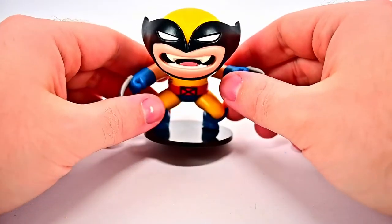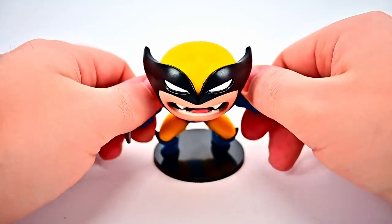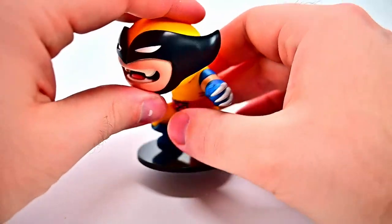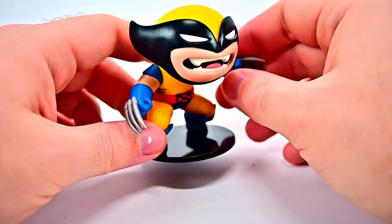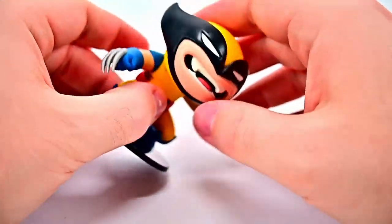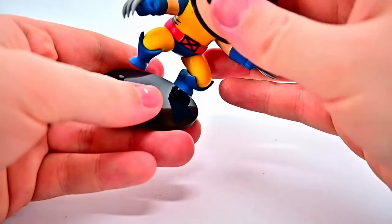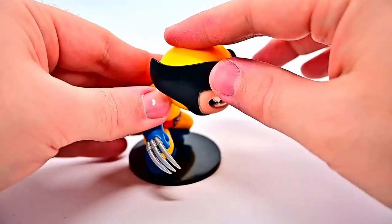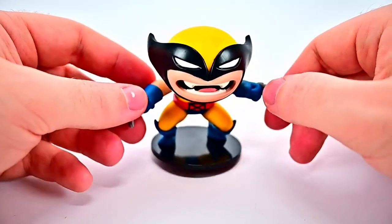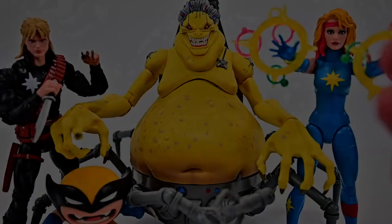Finally, we get X-Baby Wolverine — more of a statue than a figure. In the story, Mojo has Longshot turn the X-Men into babies to bring them into Mojo World. This little figure reminds me of Skottie Young's baby superhero artwork. The only movement is the head, which rocks back and forth and twists side to side. It comes with a stand to keep it upright — just a fun addition representing that part of the storyline, and Wolverine is the obvious choice as the most popular X-Man.